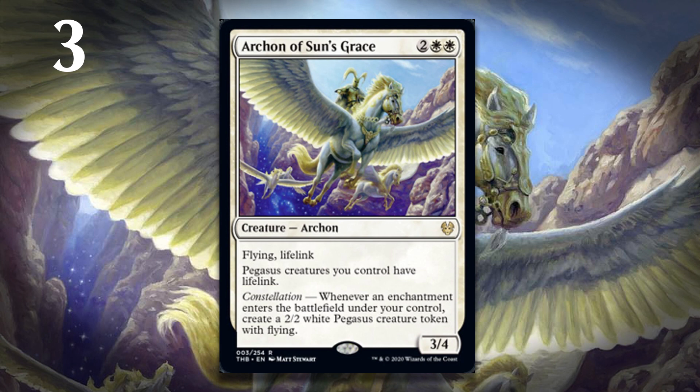At number 3, it's Archon of Sun's Grace. Like Nightmare Shepherd, if you take away everything on this card except for its stats and its keyword abilities, it would still be quite a good card — not a bomb, it'd be a 4-mana 3-4 with flying and lifelink. So that's not a bomb, but it's a very good card. Another one that if you can't kill it, at some point it's going to take over the game. But it comes with all this other text: your Pegasus creatures get lifelink, and he also has Constellation — every time you play an enchantment, you get a 2-2 white Pegasus that will also have lifelink and flying. So Archon of Sun's Grace just churns out these Pegasus tokens, which won't be that hard to do. There's lots of enchantments in this set. He's also a really good place to be sticking auras and things. Even if you only make one 2-2 out of this, you are in business, and usually you're going to be able to make more than one. This is a must-kill — it will end the game quickly if you don't kill it.